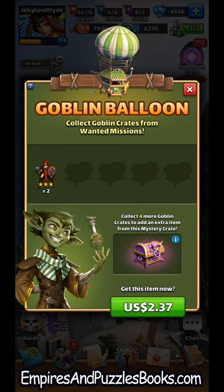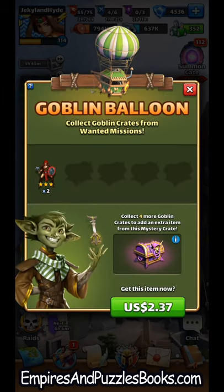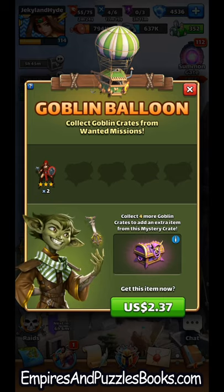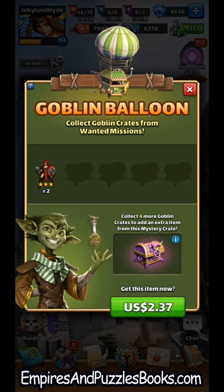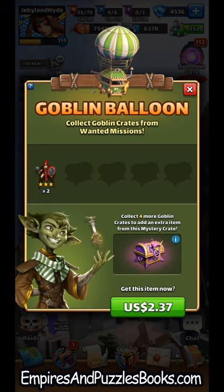You can click on that loot crate — I had already clicked on mine — and inside my goblin crate was two three-star trainer heroes. When you open those crates, they just go inside the balloon. You don't actually have those items yet.